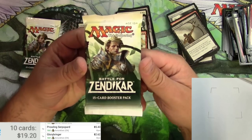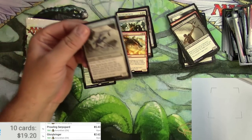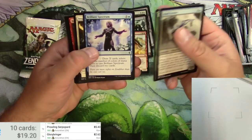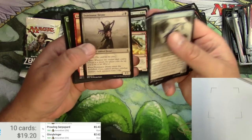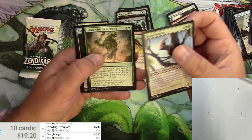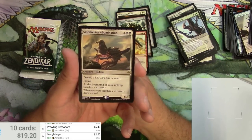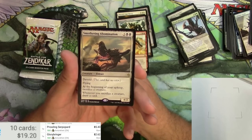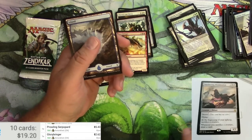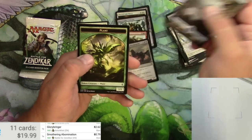Battle for Zendikar — we already got the expedition out of this box, so it would be super unlikely to get another one. Maybe we'll get a mythic. A boiling earth, predator, brood monitor, infused with the elements, tide drifter, and smothering abomination — for four it's a 4/3 Eldrazi with devoid and flying. At the beginning of your upkeep, sacrifice a creature; whenever you sacrifice a creature, draw a card. A little bit more value than the rest. Full art land and a plant.